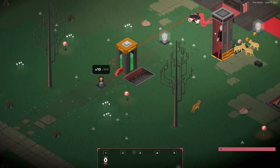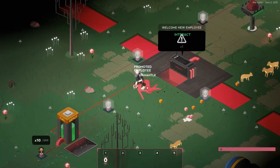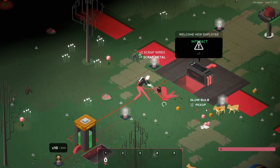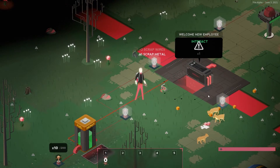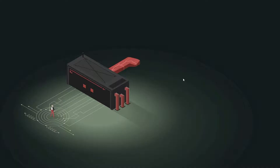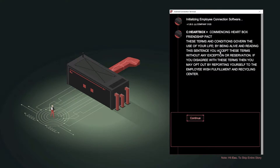We've spawned right here next to the dead body of us. And we can dismantle that — that's amazing. So basically we can dismantle the previous employee and get scrap wire and scrap metal. Oh wow — so basically we were just a moving scrap pile. Friendship pact with the hardbox: terms and conditions govern the use of your life. By being alive and reading this sentence you accept these terms without any exception or reservation. If you disagree, you may opt out by reporting yourself to the employee wish fulfillment and recycling center.